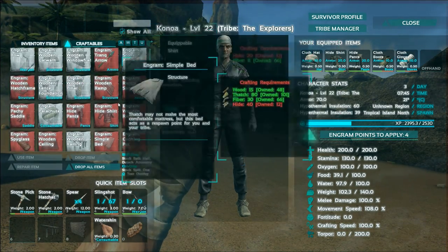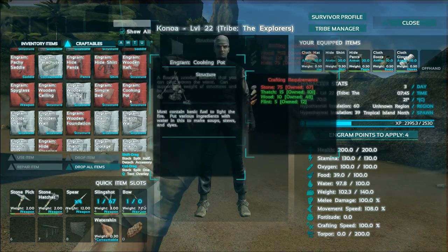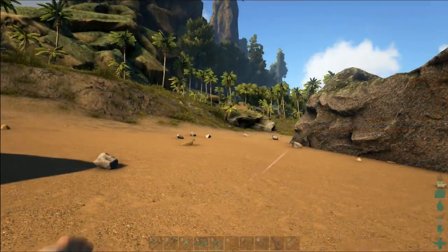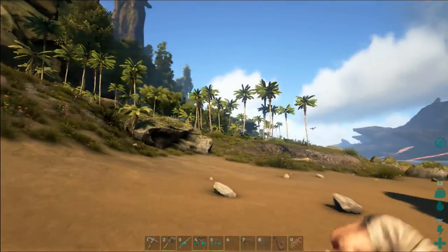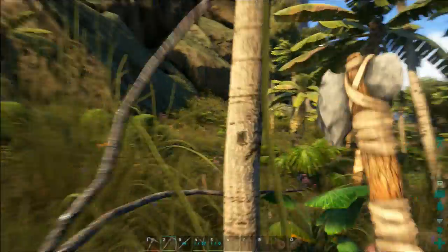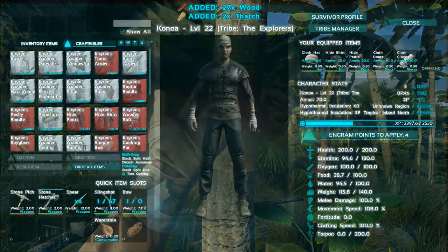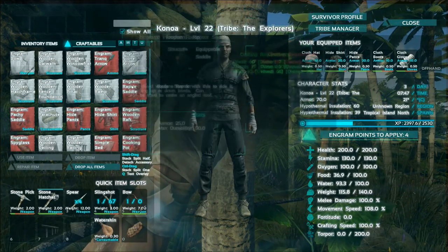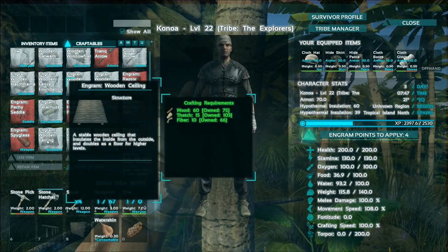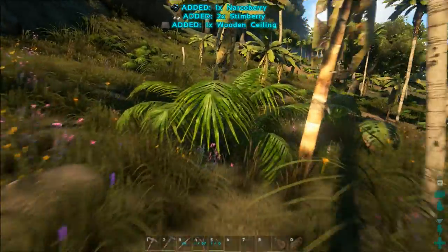I have ten narcotics, I'm not sure where those came from. What's even better is that once we get high enough to where we need to craft metal, we can make that on the boat — it'll be our mobile smithy.